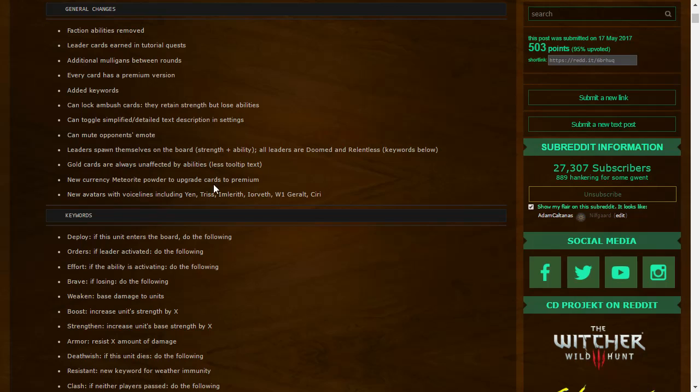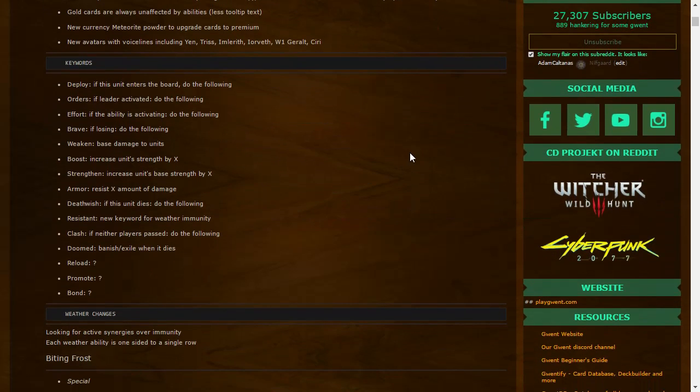New avatars with voicelines including Yen, Triss, Imlerith, Yorveth, Witcher 1 Geralt, and Ciri — so not everyone will be Witcher 3 Geralt. The keyword 'Deploy' means: if this unit enters the board, do the following effect.